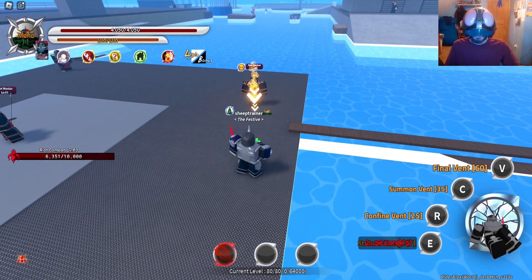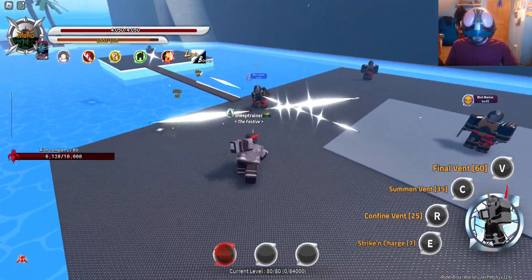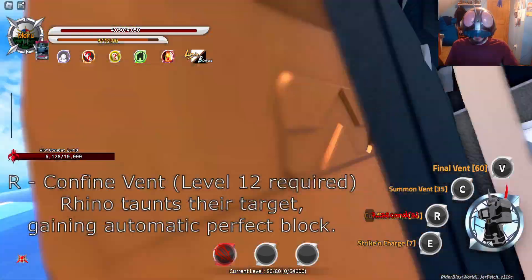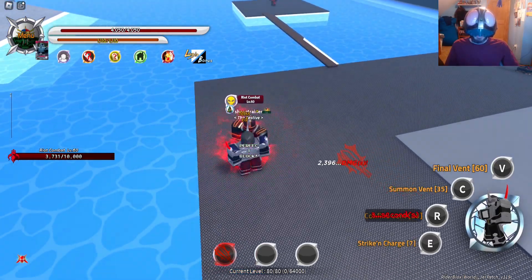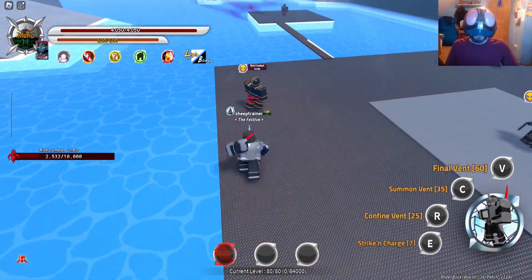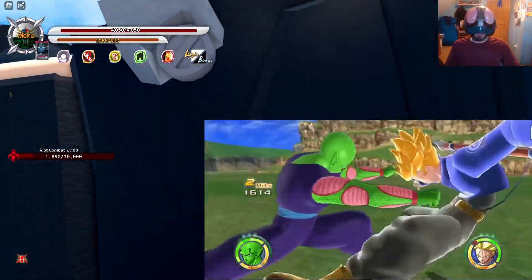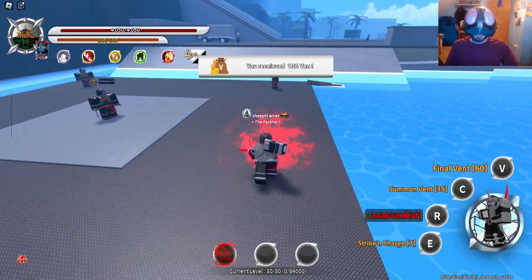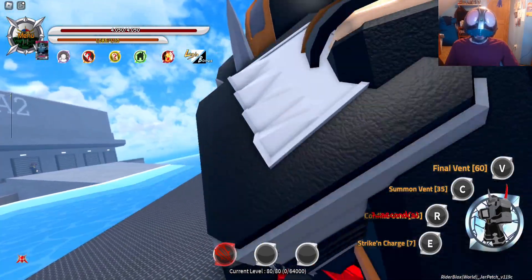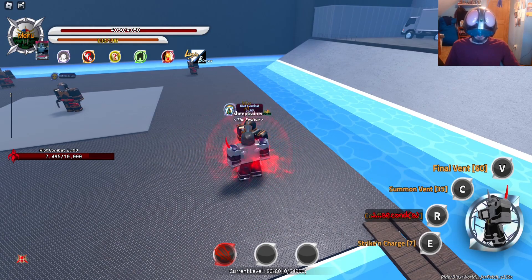Yeah, look at that — you're slowed for so long. Try and get me! And then there's Confined — I grabbed him and I like broke his arm or something. I did him like Piccolo — grabbed him, punched him, threw him up and did a beam. And I get this strange effect that gives me perfect block. It's a lot of blocks.